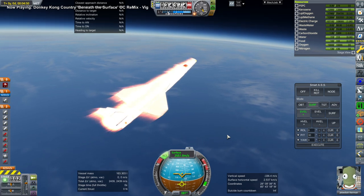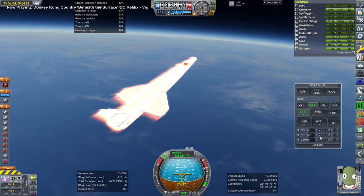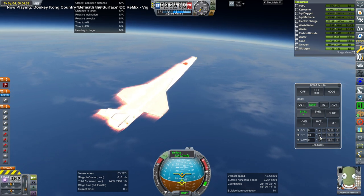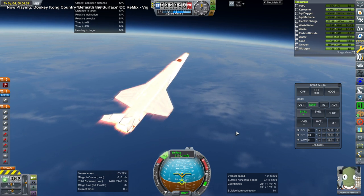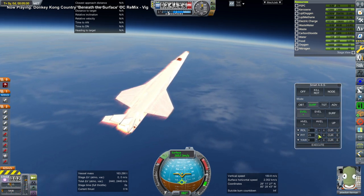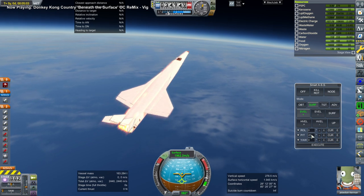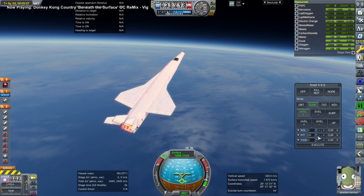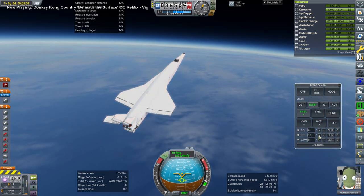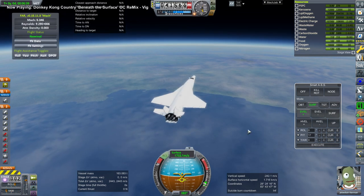I decided this time to have the pitch mild instead of going at a full 40 degrees. I don't know which way is better, but this worked - we don't have the wings ripping off. I also allowed the space plane to use its engines for a while so it would be pushed away from our physics range, just in case that had an effect. So our wings are in a good situation this time.